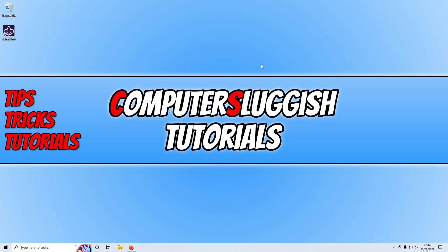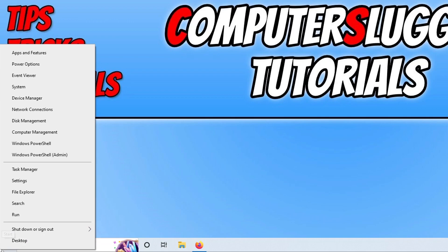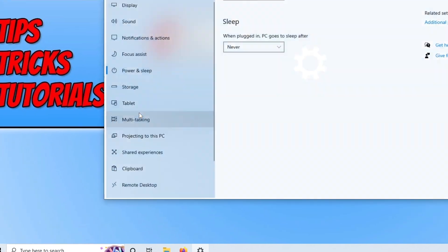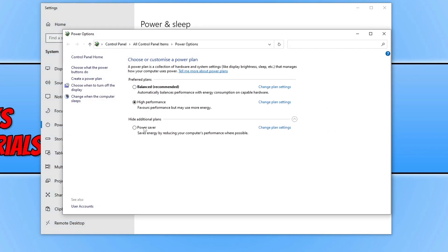If that wasn't the issue, the next thing you want to do is ensure you're using the High Performance power plan. Right click on the start menu icon and go to Power Options. Select Additional Power Settings and you will see the High Performance option. If you don't see it, expand Additional Plans and you should see it listed there.